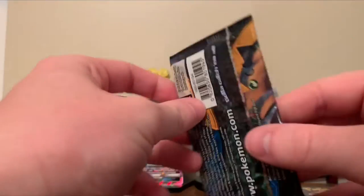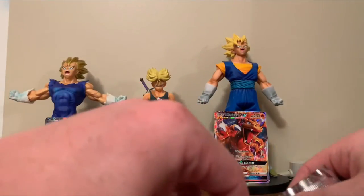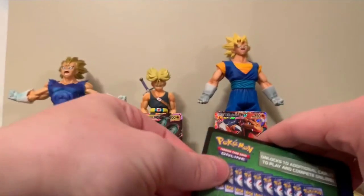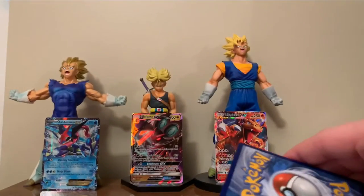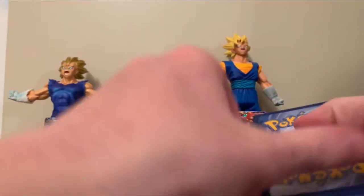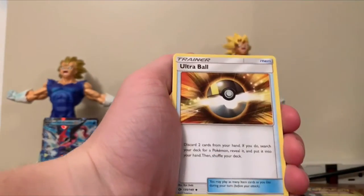Let's bring back this luck. Sun and Moon base set. We haven't had much luck since the Burning Shadows packs — especially not getting a vintage pack, but hey, it's a 1 in 10 chance, can't get that lucky. Code card. Energy. Ultra Ball. Timer Ball.